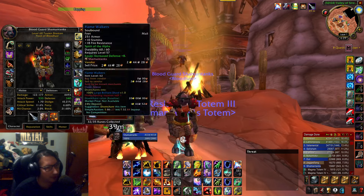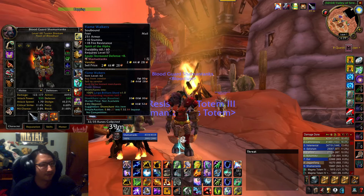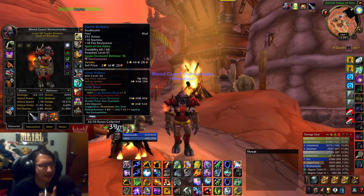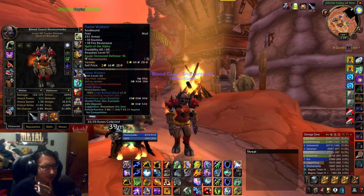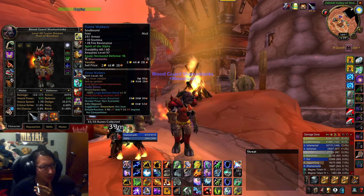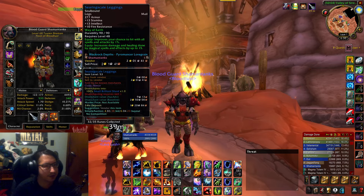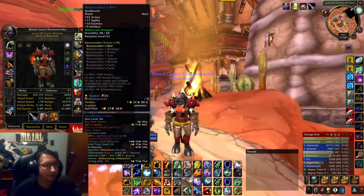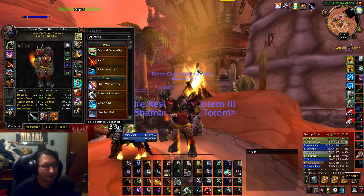The Dark Iron Shield I think I also bought from the auction house. The Flame Walkers — I believe those dropped from a boss or trash in UBRS, or possibly from BRD. The Searing Leggings are from BRD, dropped by Pyromancer Loregrain.